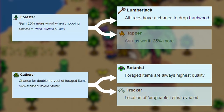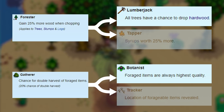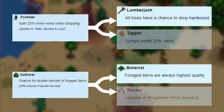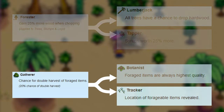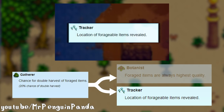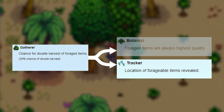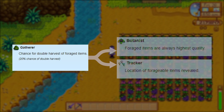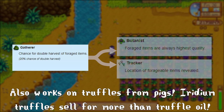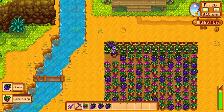Immediately I'm going to rule out Tapper and Tracker as good options. In my experience, you don't tap trees for money-making purposes, but rather to get the maple syrup, oak resin, or pine tar you need for things like bee houses or kegs. Tracker does have one niche use — as explained by Mr. Penguin Panda, panning is the way to go when trying to get the lucky ring, and Tracker will alert you to panning spot locations. Outside of this though, it doesn't provide much value. Gatherer doesn't just work on occasional wild forageables — it works on salmonberries and blackberries, the forageables you find in the mines, and even the seasonal seeds you can plant on the farm. Note: this doesn't work on grapes grown from grape starters, only ones from the summer seeds pack.